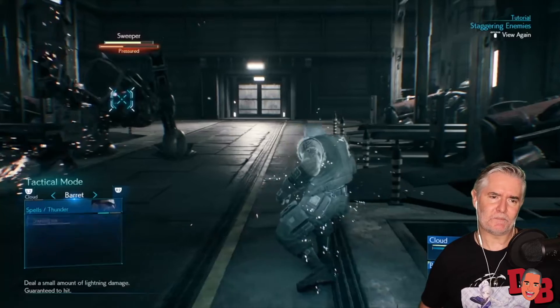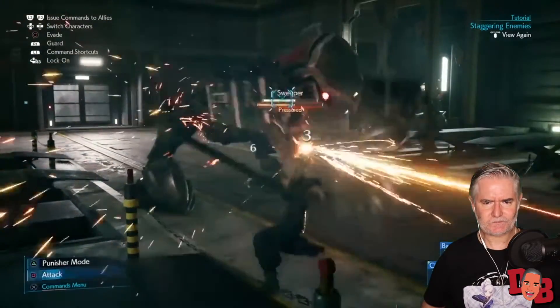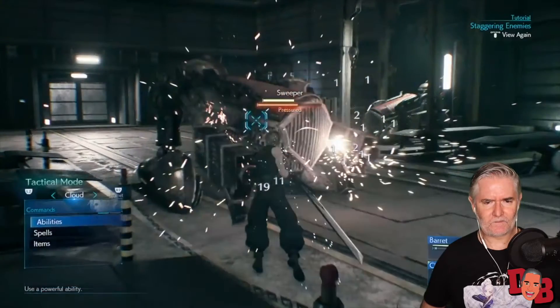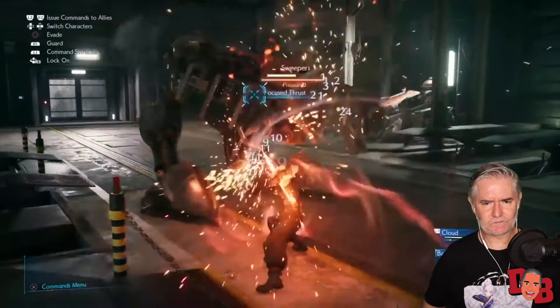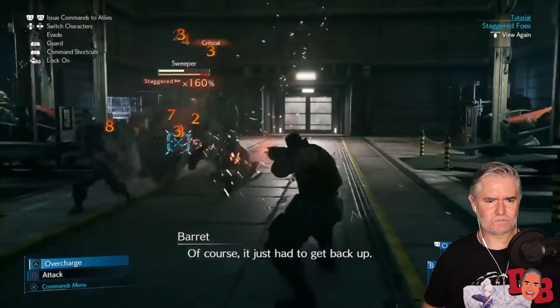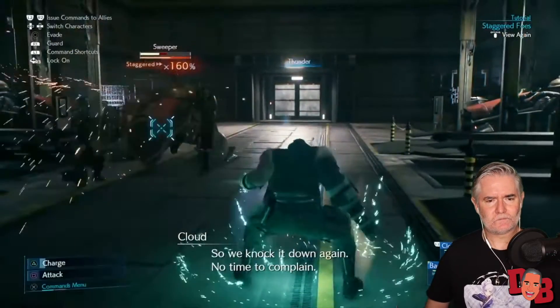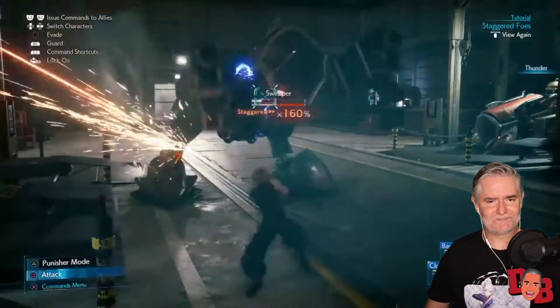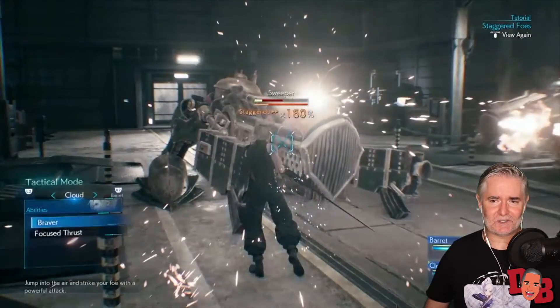Under pressure — orange stagger meter. Once an enemy is pressured you can fill their stagger meter more quickly. This encourages you to stay on the offensive, as staggering an enemy is ultimately what you really want. Stagger them and they'll be completely knocked over, unable to attack for a small window during which all your attacks do bonus damage. God, it looks gorgeous — holy shit.